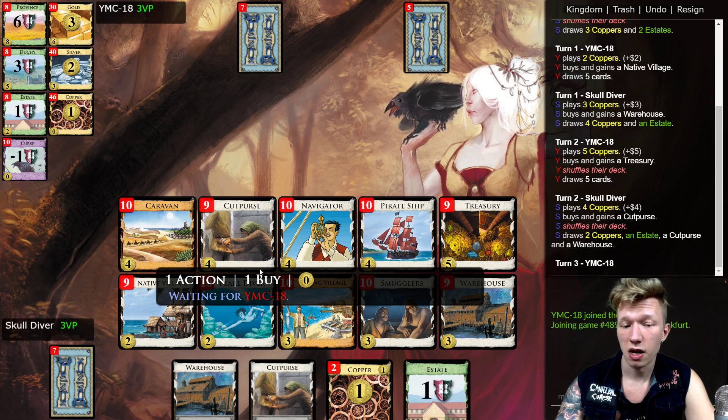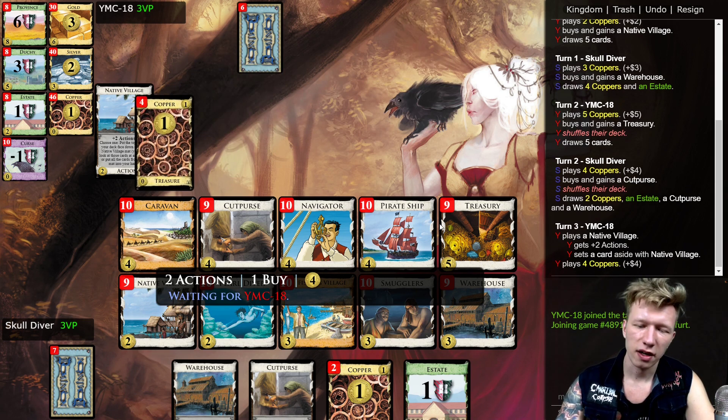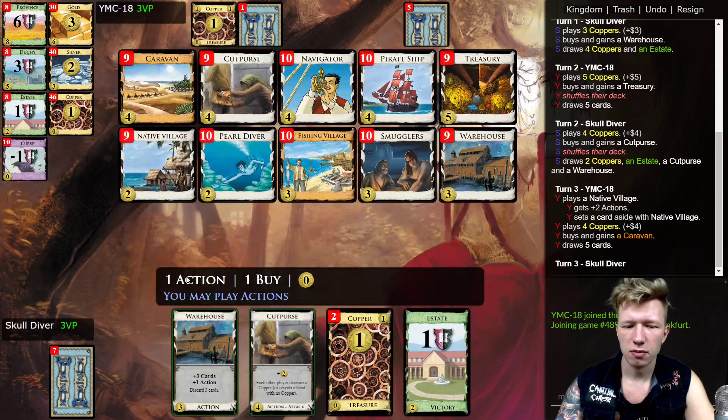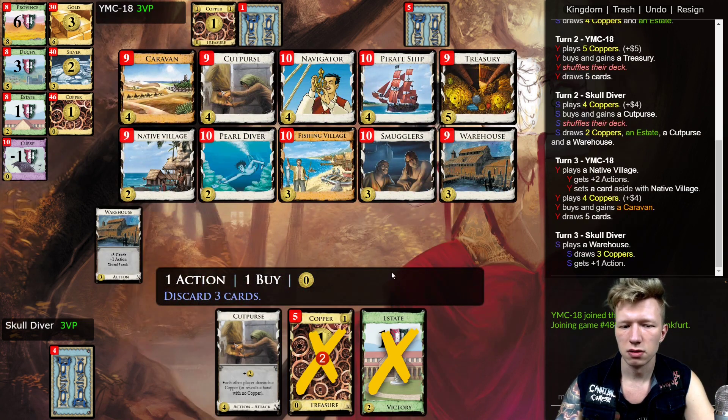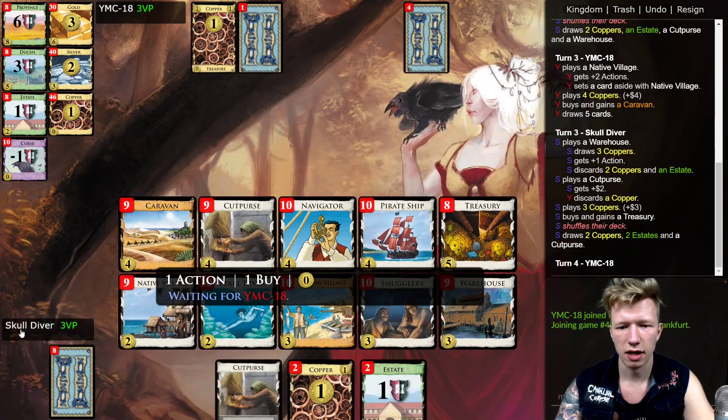I guess you try and build for a little bit and then add golds. You can try to set up Native Village, setting aside bad cards, and with Warehouse and Pearl Diver it's not entirely impossible — and with Navigator too — but I think you really need to invest a lot in that, and most of the time you still won't be guaranteed to actually do that.